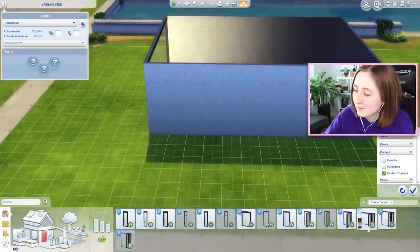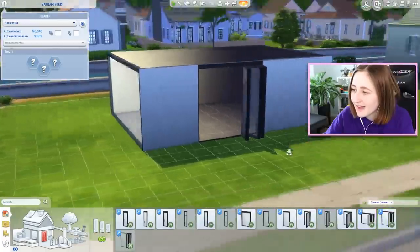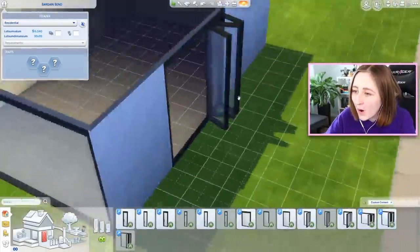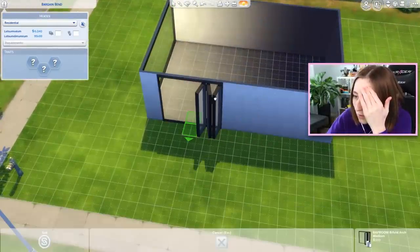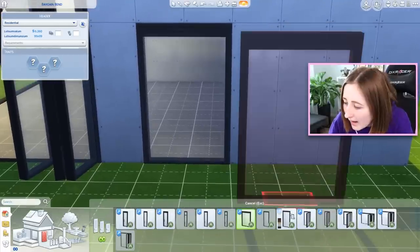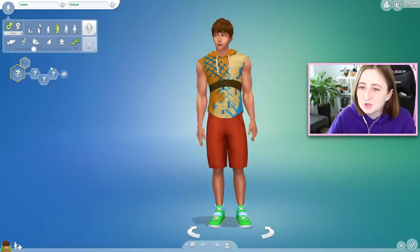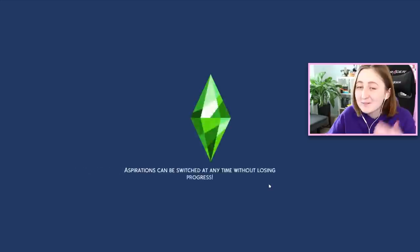I'm really easily impressed, as you probably can imagine. But look at these - this is what I saw in the preview and I was really excited about. They have these doors that are like open air, and that functions as a door in the game - your Sims will walk through that. How beautiful is that? This is a door? How? I'm putting a Sim here - Judah Boland, let's go. We have to play test! This is very important.